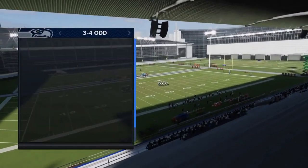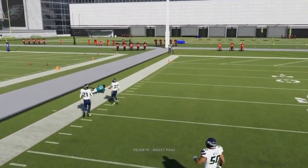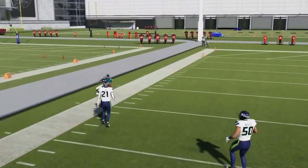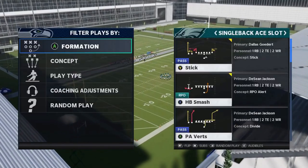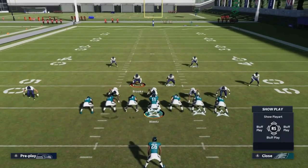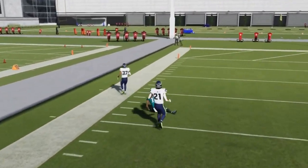Next up we got the Four Verticals. Against cover two it's already set up — you get an outside release on the X route, don't have to do anything. Just bullet pass lead to the boundary and safe catch for a big play against cover two pretty much every time. Out of Single Back A Slot we have the Stick — just streak the Y route and the X route will get outside the cover two cornerback and safety. Bullet pass lead away and safe catch on the sideline.